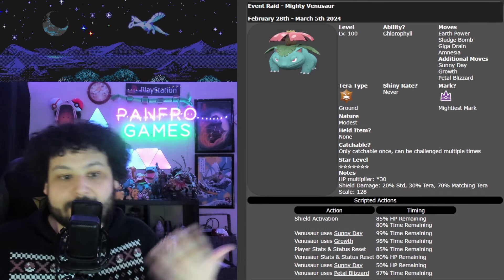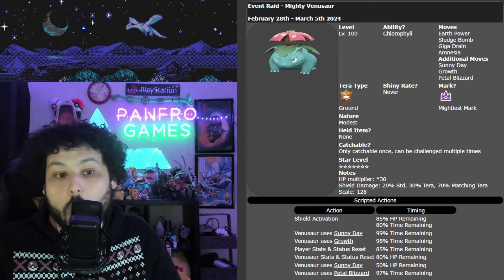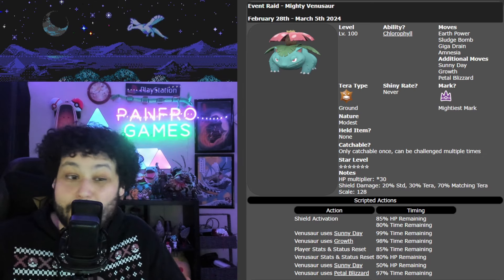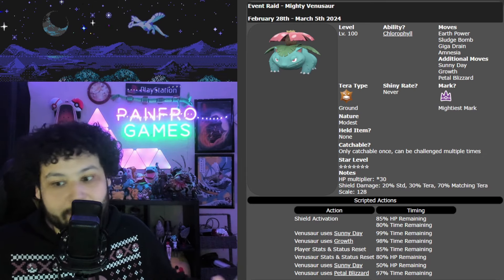Overall I think this Venusaur is very tough. Chlorophyll in the sun outspeeds you, hits you very hard at plus two physical and special attack, and Giga Drain always gets HP back from you and your allies. It is a bit troublesome, but with these builds I've got you covered.